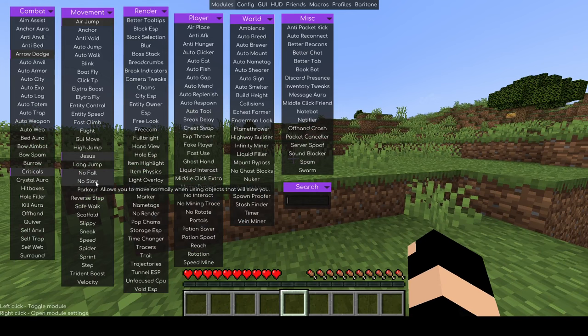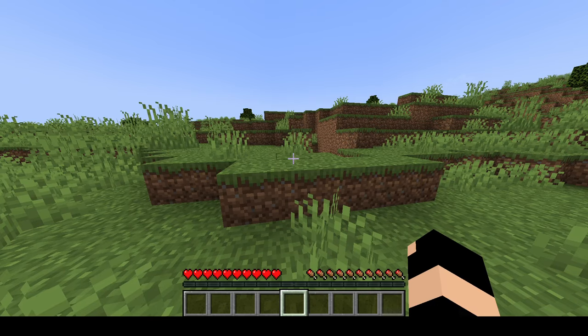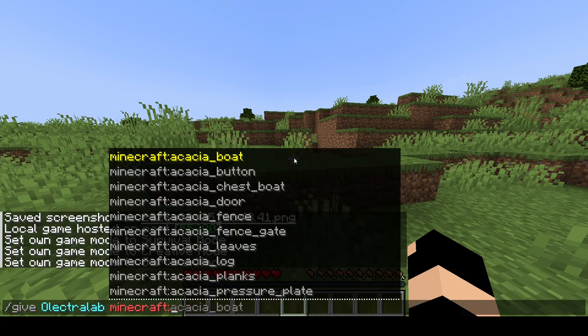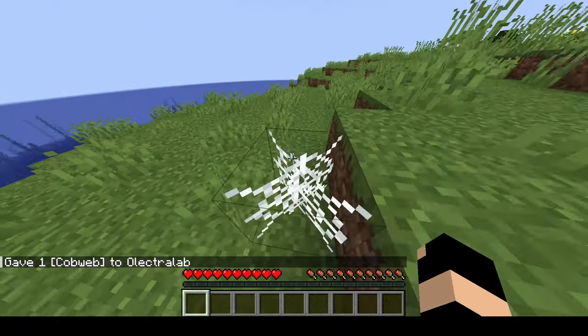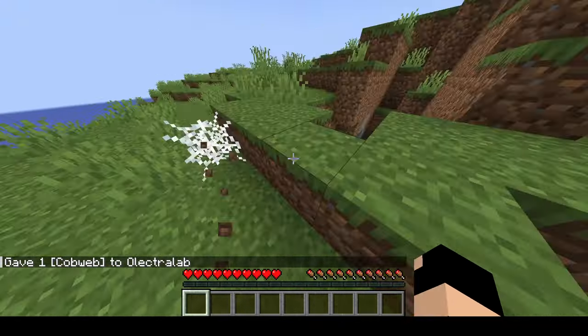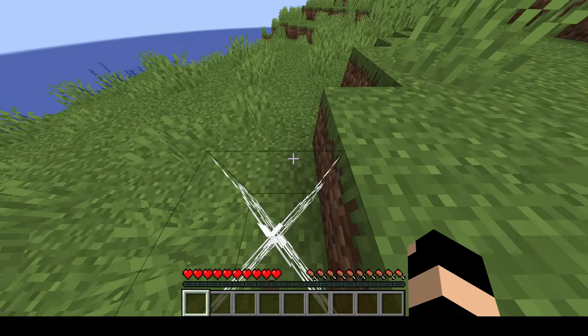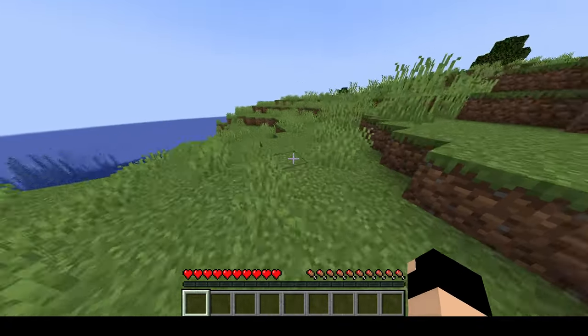No slow allows you to move normally when you're passing through objects that would normally slow you. I just gave myself some cobwebs — no slow will make it so that you can just run straight through this cobweb; normally I'd be slowed down. If I were to turn the no slow off I would get stuck in the cobweb. As soon as I turn it on I can just race straight through cobwebs. So it's a bit of a useful feature.